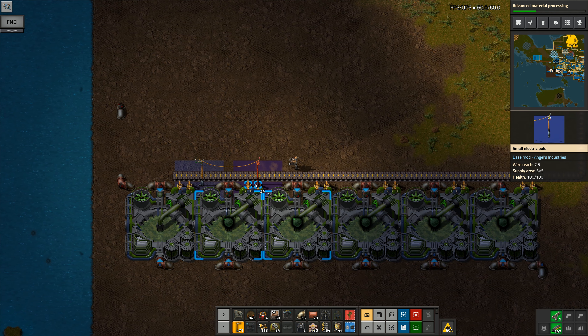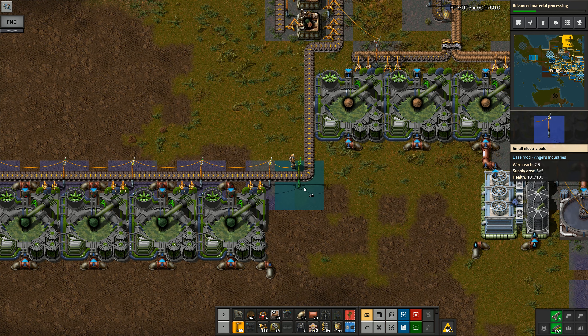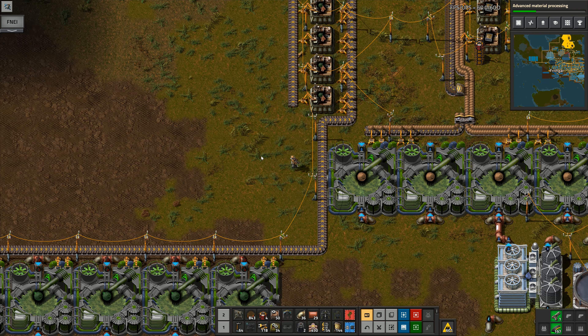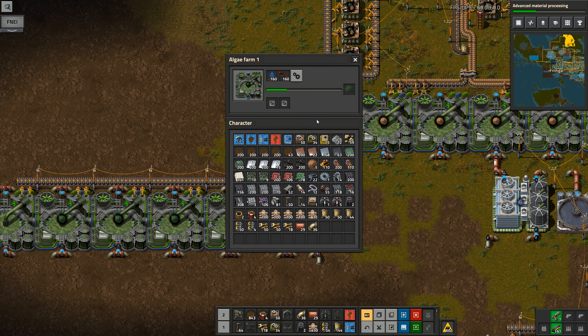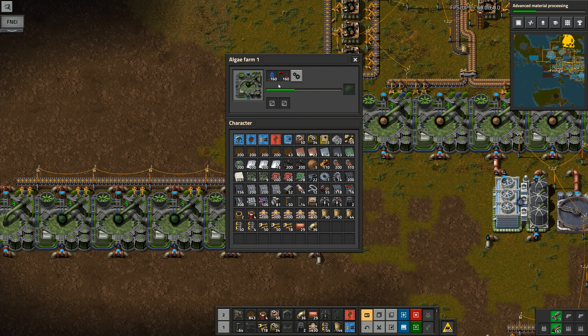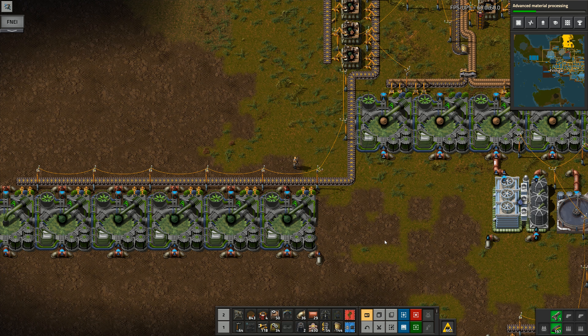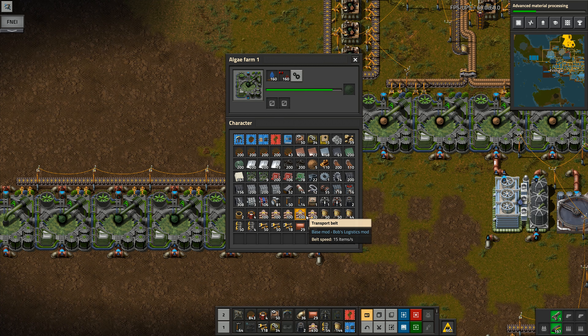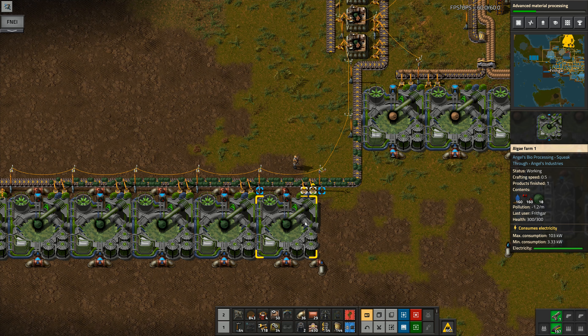Going back over this side for the last bit, I want to put these down here exactly one width all the way through. I've only got algae farm level one — can't get level two for quite a while — so this is a fairly slow process. I need 80 mineralized water and 80 carbon dioxide; I've got everything else. This is going to produce 50 green algae instead of the 25 that the last one was producing.